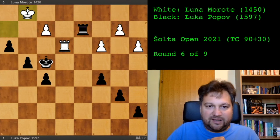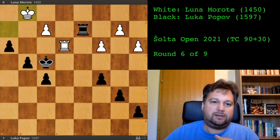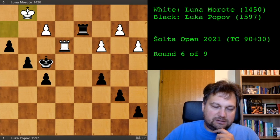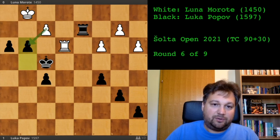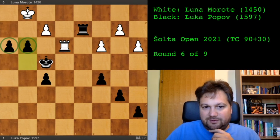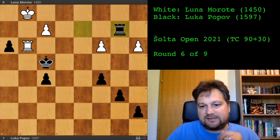Rook to e3, rook to d2 — now threatening to take this pawn and also the other pawn. King to g1. This is the moment I made a little blunder — it doesn't matter at this point, but this is when I completely relaxed. I thought I was two moves from promotion with a super active rook. I played g3, thinking if she takes I win her rook. But she's not obliged to take with the pawn — she can take with the rook, and suddenly I lose both my passed pawns.